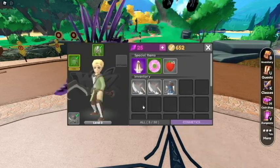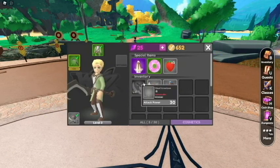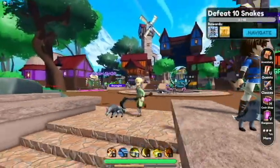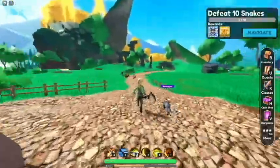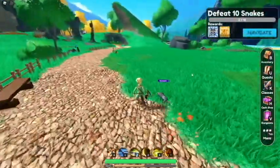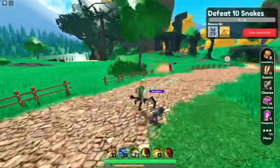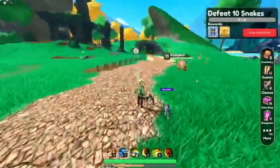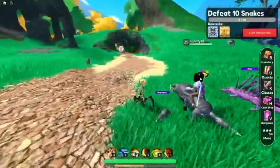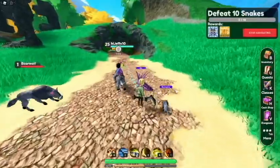We got upgrade armor — looks a little light. I thought we were plate wear, just looks a little thin, not much defense. So we're just going to navigate to the next area. It looks like we need to kill 10 snakes — that's exactly what it looks like we need to do. Look at that — snake fields, we've made it.